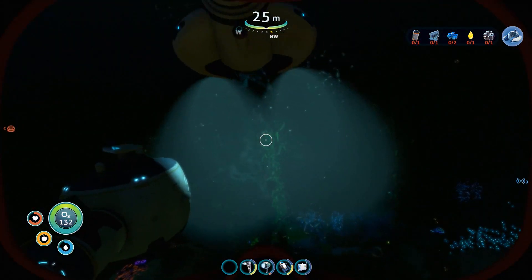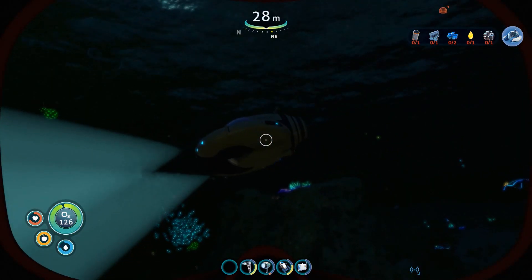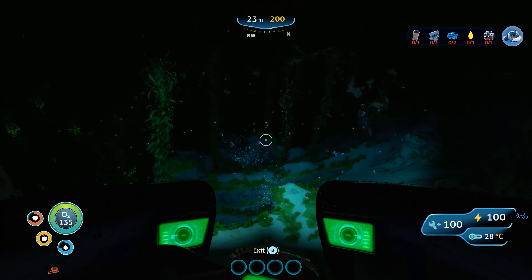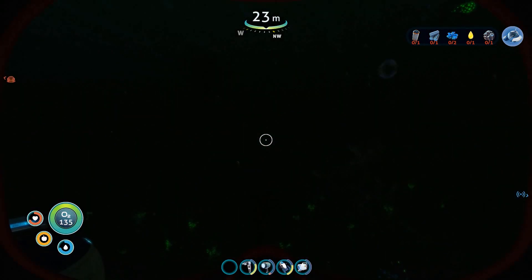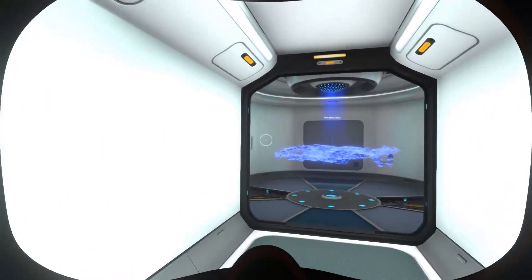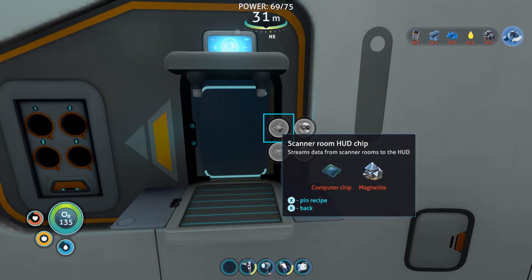Let's jump out and head down to the scanner room. Wow, look how bright it is. Is that wasting the battery if I leave that on when I'm not in it? I'll switch it off for now just in case. Let's get in here. Stream state from scanner room to the HUD - that would be interesting. Computer chip and magnetite. I remember that cave I went down into - that had magnetite in there. I'll need the Seamoth to get in there.